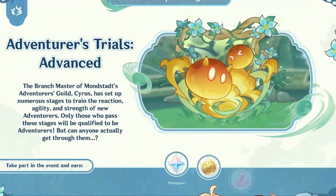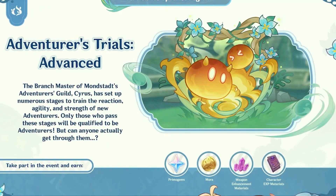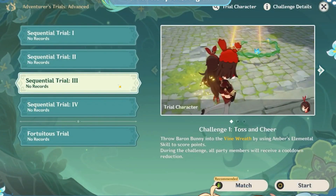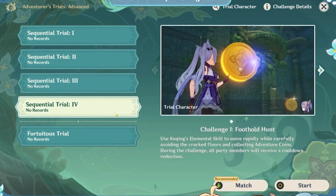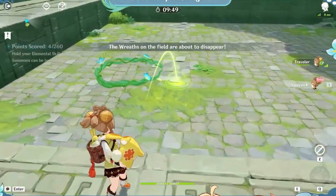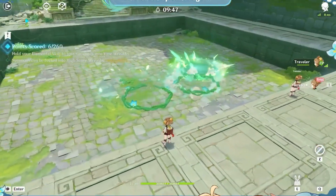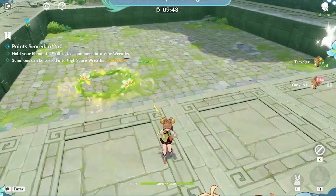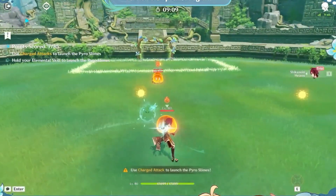Our third event is called Adventurers Trials Advanced. The branchmaster of the Mondstadt Adventurers Guild has prepared new challenges to help train rookie adventurers. In the sequential trials, you will need to pass three consecutive trial challenges in a single run. As for Fortuitous Trials, three trial challenges will be randomly generated after you enter the domain. There will be a variety of fun minigames, such as flying and collecting adventure coins while dodging attacks.